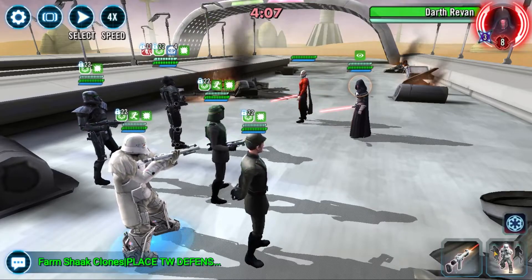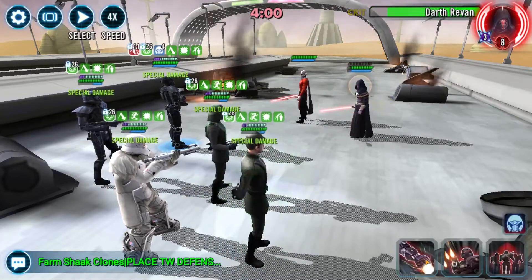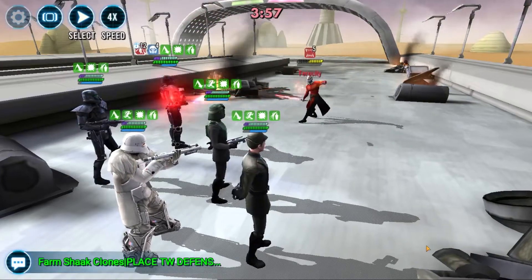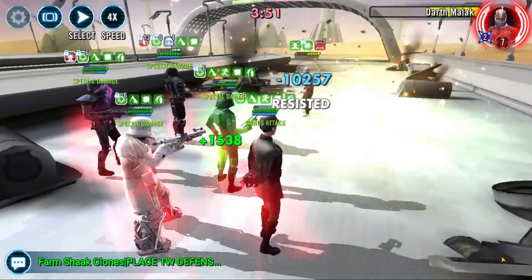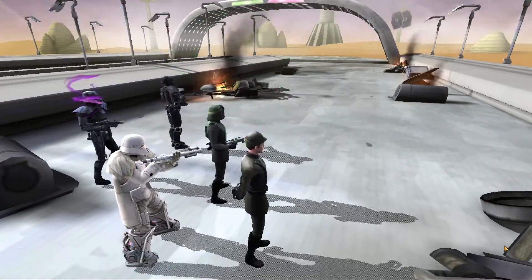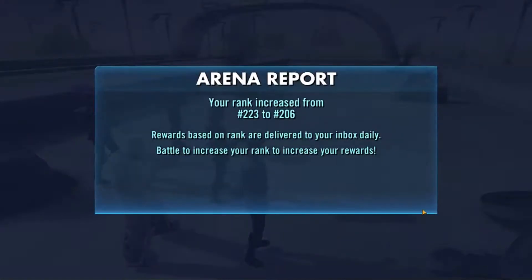You don't want your Imperial Troopers all at 300, 290, 280, 270 speed, because one, you're being very wasteful with your mods — mods need to be spread around. You don't want all your best mods on one team. Secondly, you don't actually gain anything from that, because every time you get a kill you're gaining 50% turn meter, plus an extra 10% from the offense up you gain.